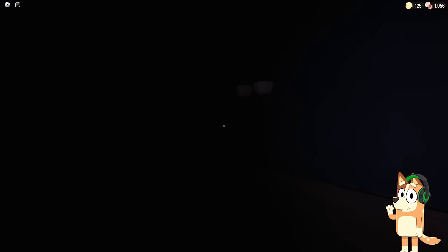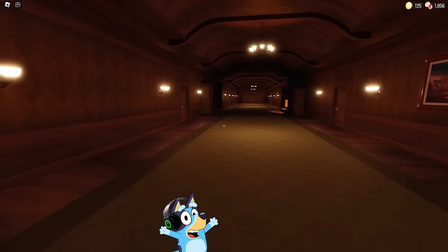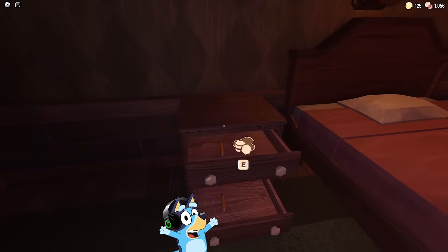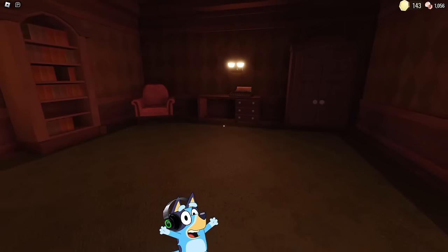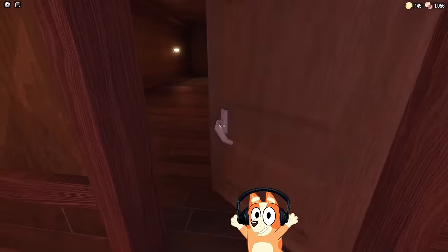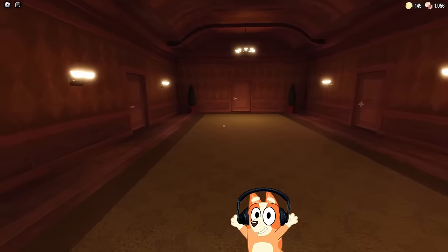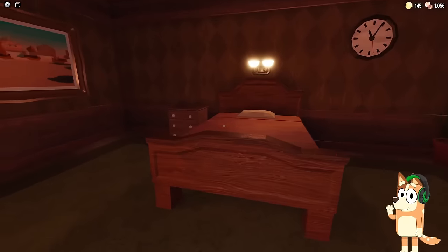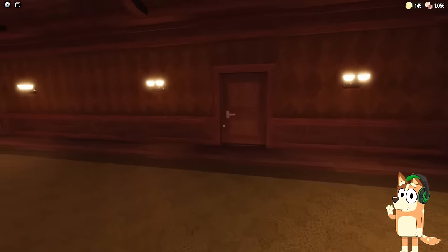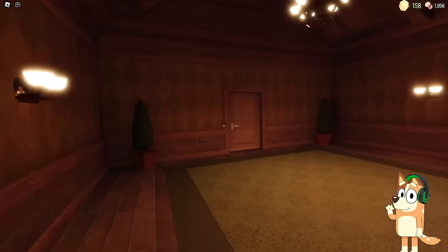We need to look for the key again — I hope this doesn't take us as long as it did last time. This location is quite big with so many different rooms and closets. Let's try to explore all the rooms here — perhaps we will be able to find not only the key but also some kind of light source. Unfortunately, we haven't found a flashlight or a lighter yet. The key really is somewhere in an unknown place — I'm very tired of looking for him. Maybe the key will be behind this door? No, it's just a closet!